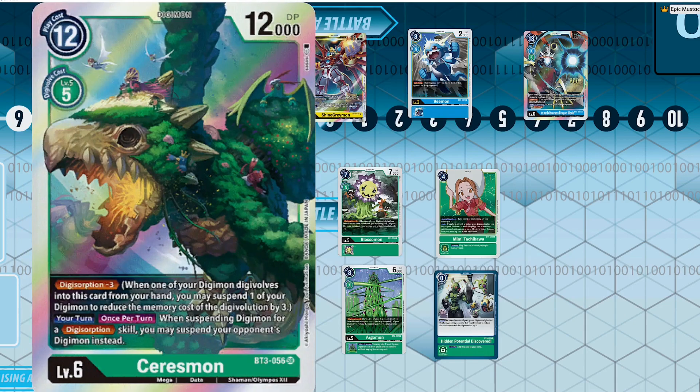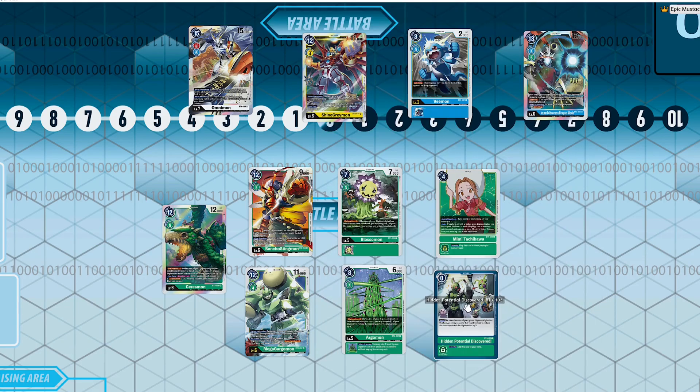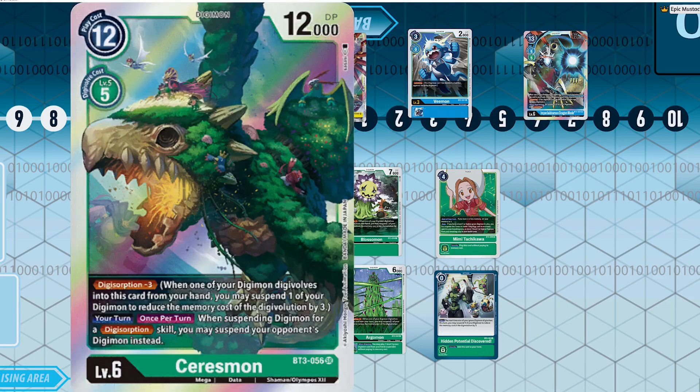We only have one copy of Argomon but we still have four copies of Blossomon, so abusing that with Seriesmon is so powerful. And Hidden Potential Discovered — at one copy — I think this card is fine, not absurdly ridiculous, but definitely worth mentioning. The fact that you get to cheat five memory just by suspending one of your Rookie Digimon means you can go into Mega Gargomon for free.